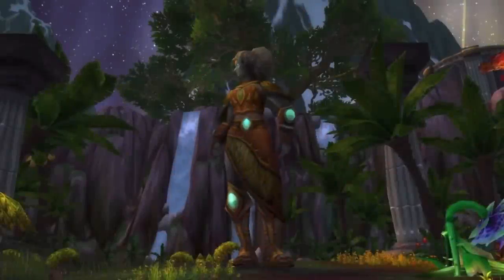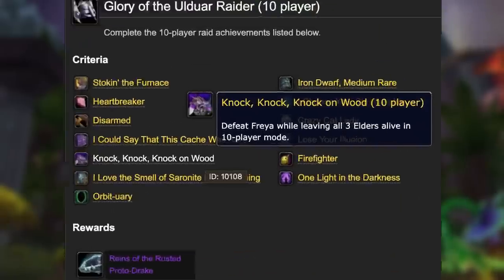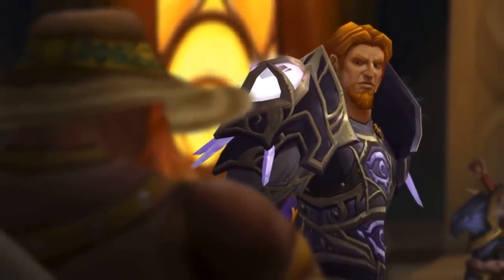You get four individual quests to kill all four keepers on hard mode. For Freya, you've got to do 'Knock, Knock, Knock on Wood', which is to kill Freya without killing any of the three guardians beforehand. This places buffs on Freya increasing spell damage and physical damage - each of the Elders that remain alive gives a buff to Freya and also to all the adds she spawns throughout the fight.